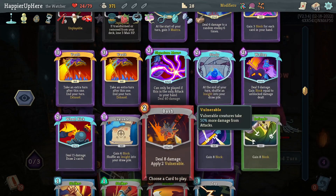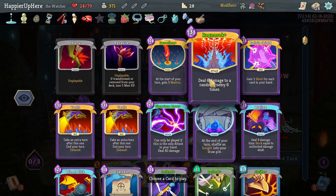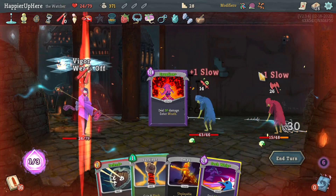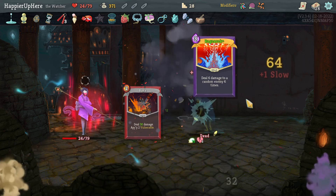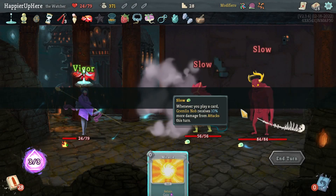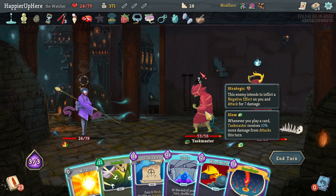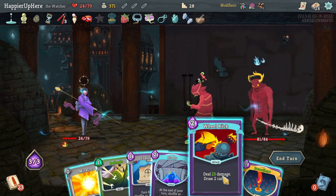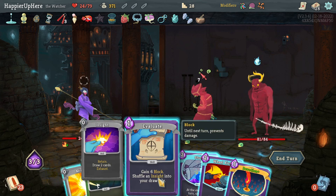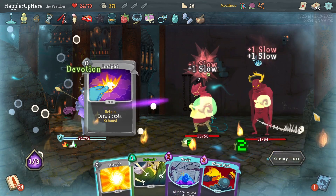First I'll do Eruption twice, then Bash twice, then Ragnarok twice — that should be plenty. I can do one more thing — Wallop, why not. Then a powerful fight with two relics at the end: Gremlin Nob and Taskmaster. I won't do Wheel Kick because I might draw Omniscience, so instead I'll do Evaluate, Devotion, and save energy.